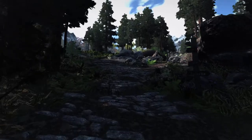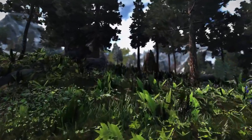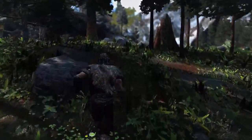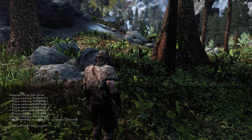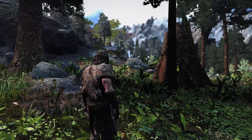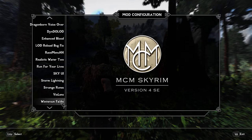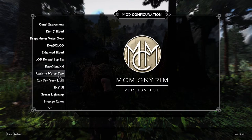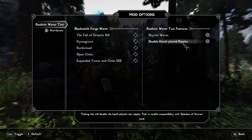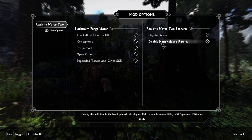That feels better now. I'm going to go up to Helgen and start the main quest. We will check Hadvar out and make sure he leaves the cave — that's always a good test. I'm actually just going to cheat as well because this is early stage testing. That will load it in, and I just need to set up some configurations. Realistic Water Two — I need to go in and disable the hand-placed ripples for Splashes of Storms by Powerof3.